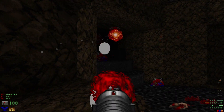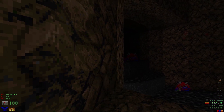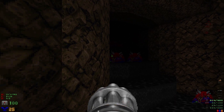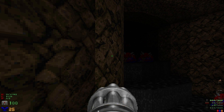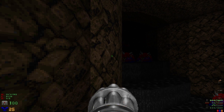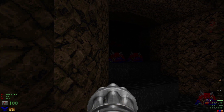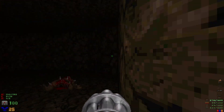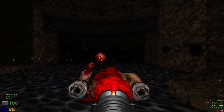The number one enemy with cacos — always see a pain elemental. You're gonna come back, Mr. Meatball. There we go — I don't think he spawned any lost souls. This switch is going to open up the exit way over there. Hit that, drop down, and get ready for some arachnotrons.